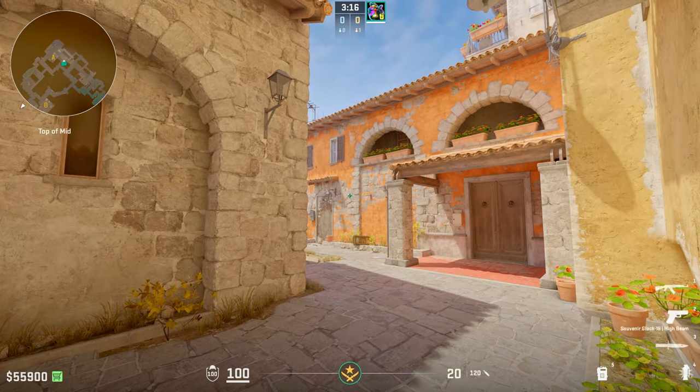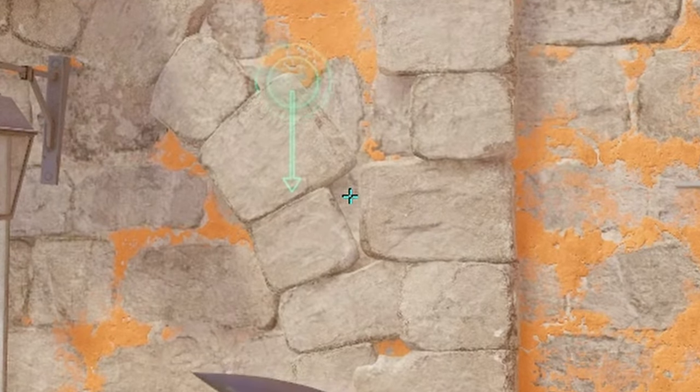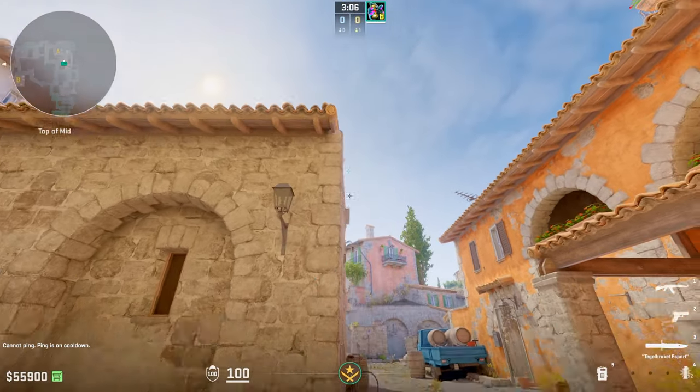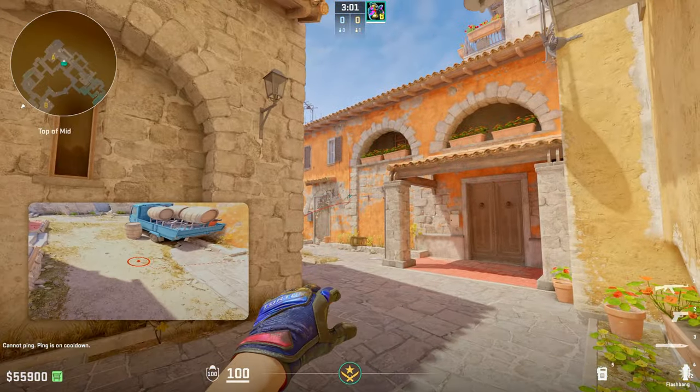Then you're going to put your crosshair right on this dark spot where the arches meet — there are two arches over here right in this spot. You want your crosshair right on there, and you're going to do a running left-click jump throw, but make sure you let go right before you cross this line of this wall, and the flash should look something like this.